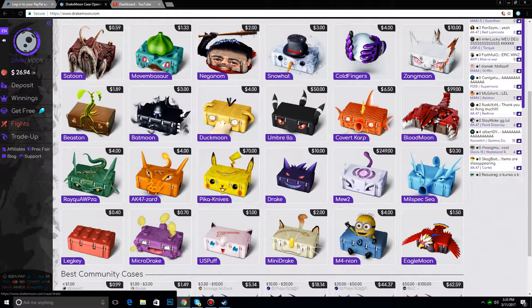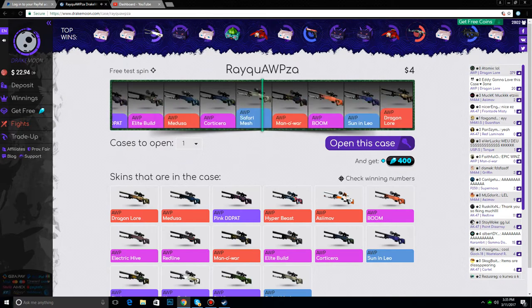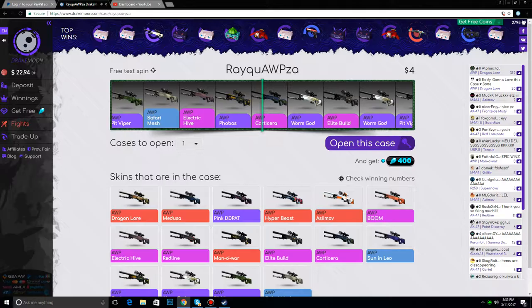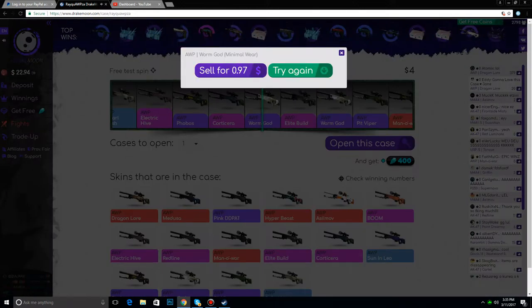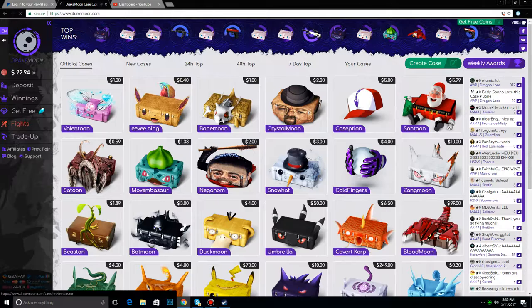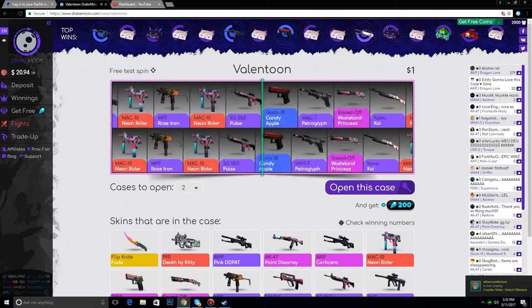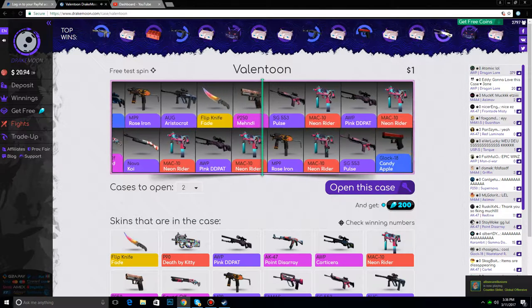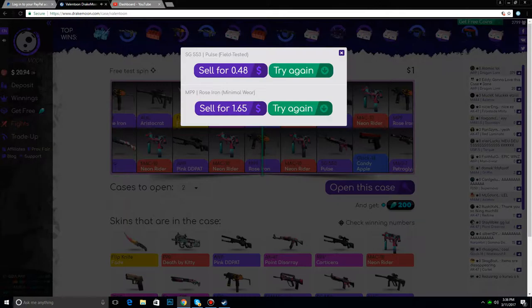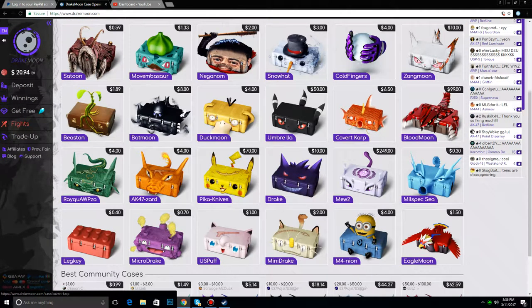Okay, let's go to the OP or Klopsa case — see if we can get anything good from this. Probably not, I've never gotten anything good from one of these. We're gonna get a Worm God — whatever, I don't really care. Let's try to find the Valentune ones — let's do two Valentune ones and go down to 20. Let's see what we get. Yeah, okay, we're gonna get a Rose Iron — one of them was profit. Not bad overall.